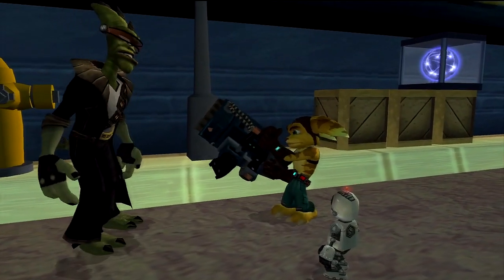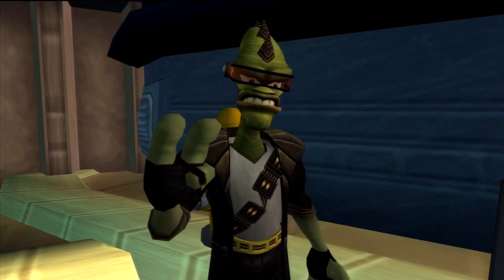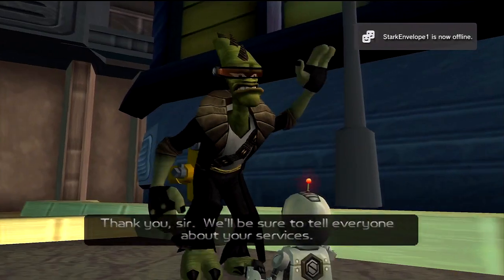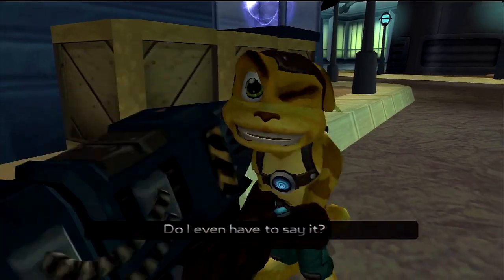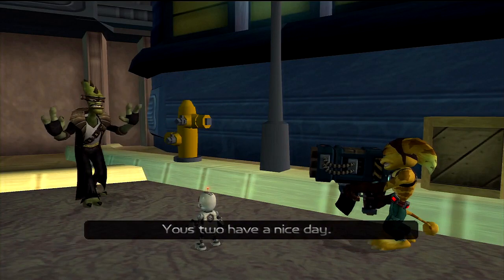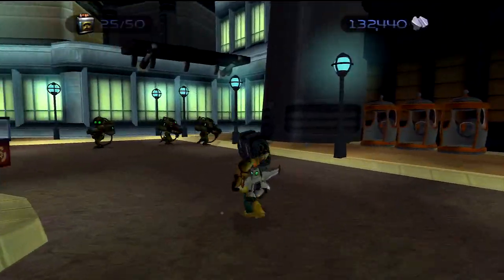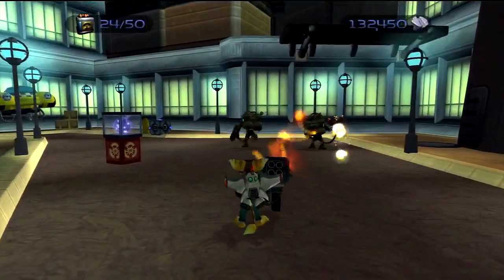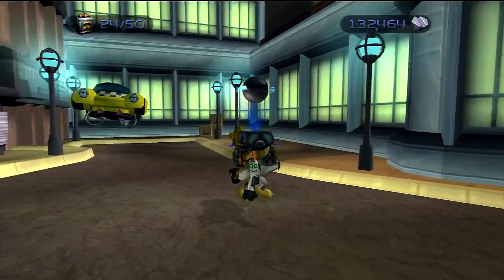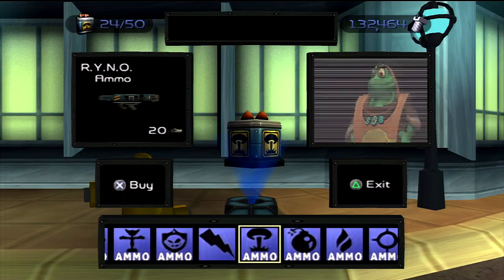And there it is — this is where I get the Rhino for 150,000 bolts. Ratchet was more than willing to test it out, and quite frankly, so was I. The Rhino is an all-purpose missile launcher, one of the most powerful weapons in the game. It fires six missiles that home in on anything and everything. And there's the trophy for getting your hands on the Rhino.